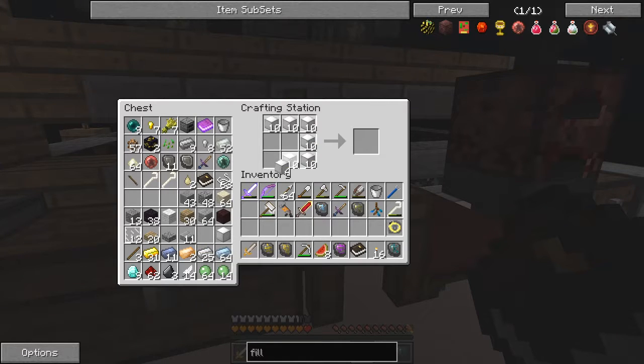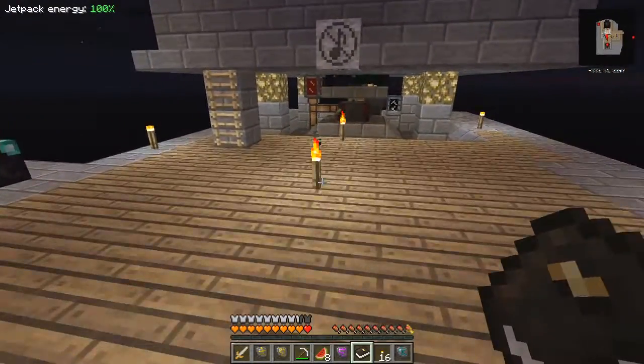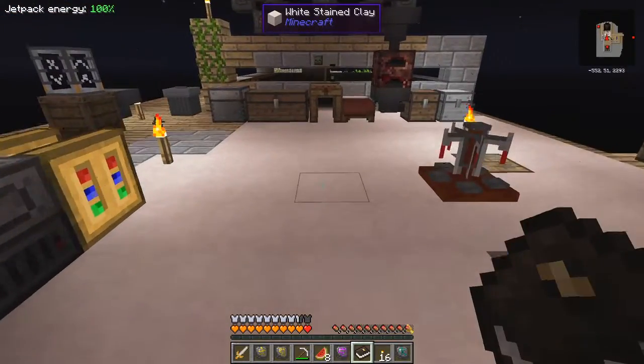I've already got a little bit prepared — wow, eight empty sockets! That was one stack of iron blocks of iron. Now I need to do the altar — I'm going to have to upgrade or change the altar because I need the tier three setup.